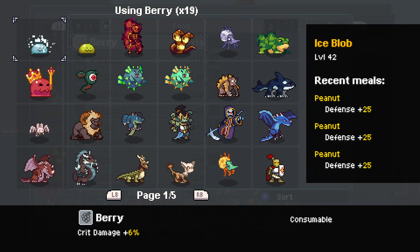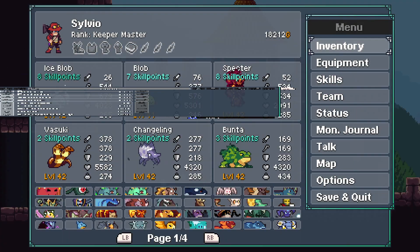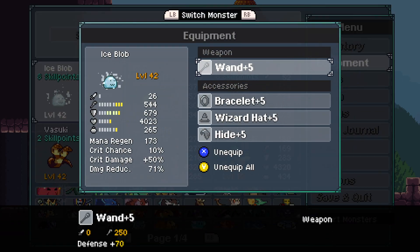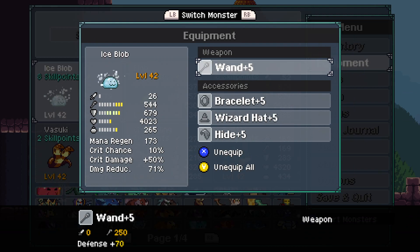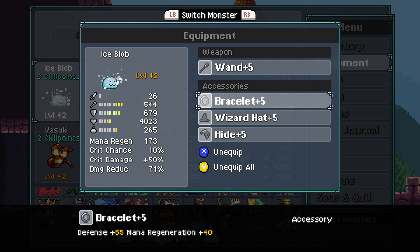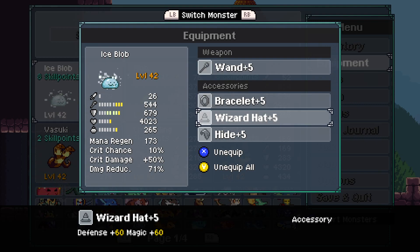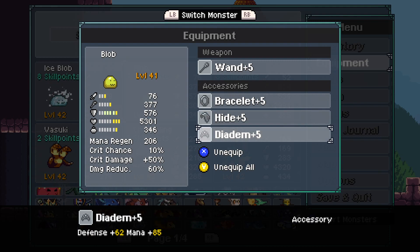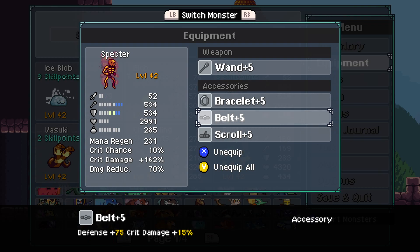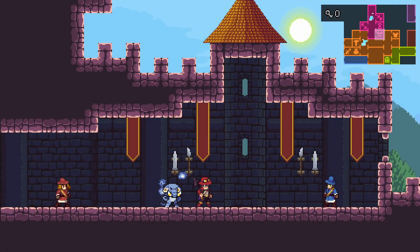I have both Blobs fully set with defense, and our Spectre fully set with crit damage. Equipment-wise, everyone is wearing wands — full wands across for magic damage. A bracelet for defense and mana regen, wizard hat for defense and magic, hide for defense and health, diadem for defense and mana, belt for defense and crit damage, and scroll for magic and mana regen.